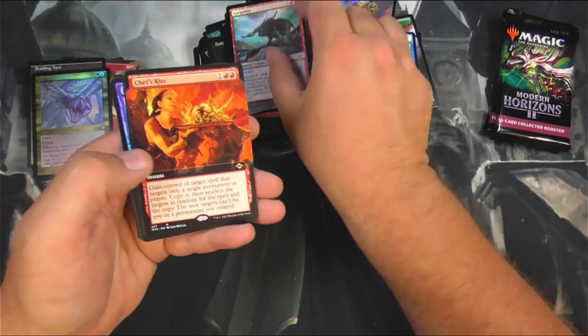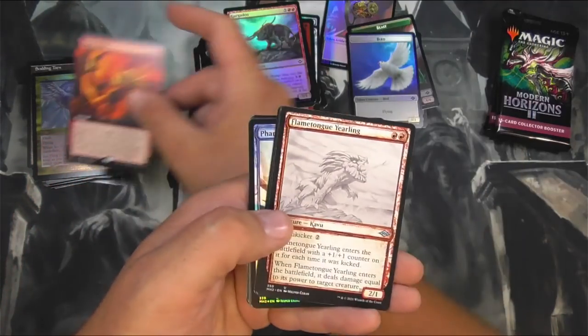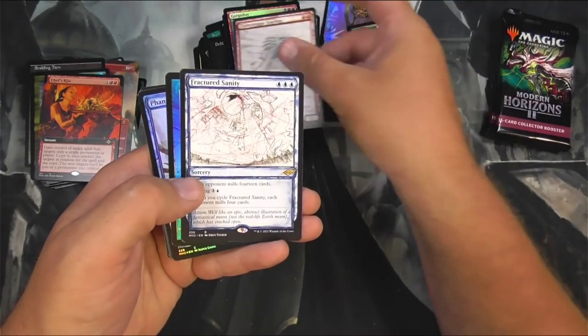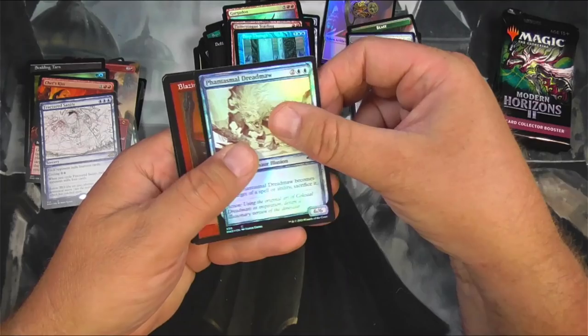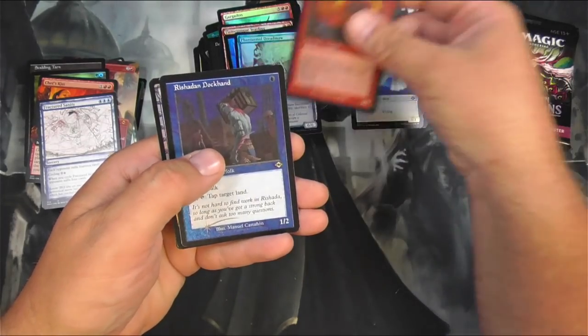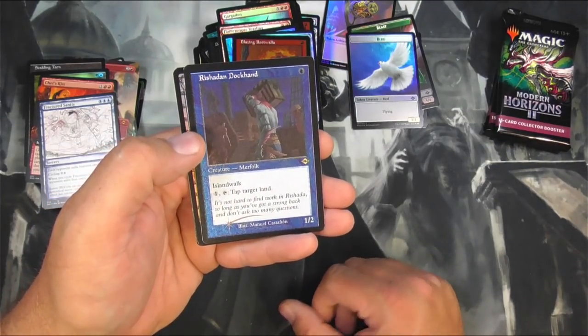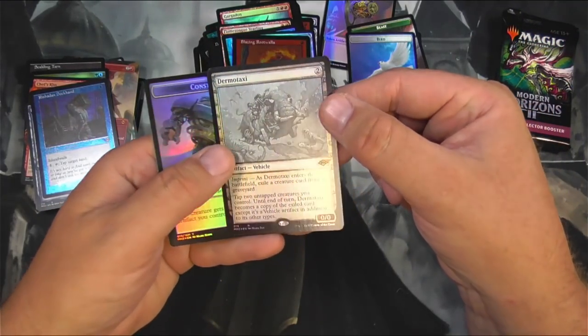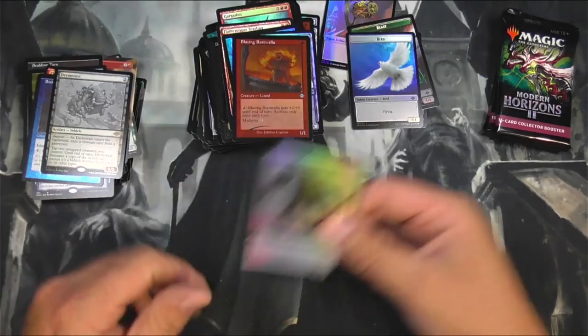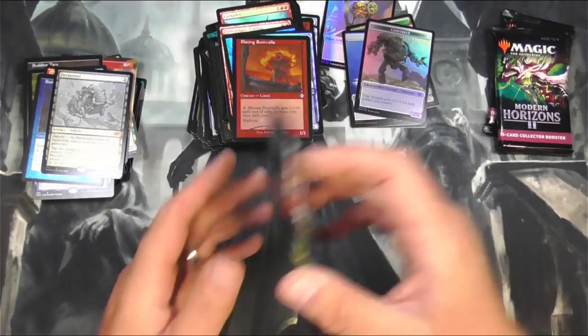Forest — Chef's Kiss. The Kiss of the Chef. Fractured Sanity, Step Through, Threadmaw, Rootwalla, Reach it in, Dock Hand. And a Dermotaxi sketch card, foil. We'll see how that goes at the scanning phase.